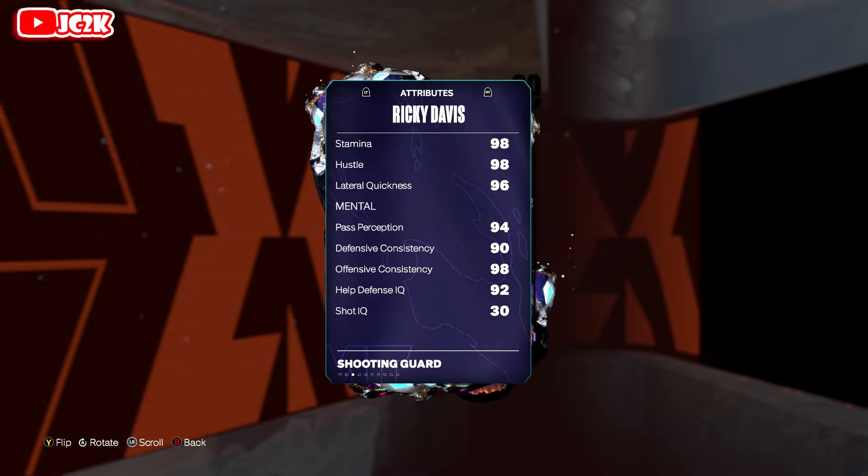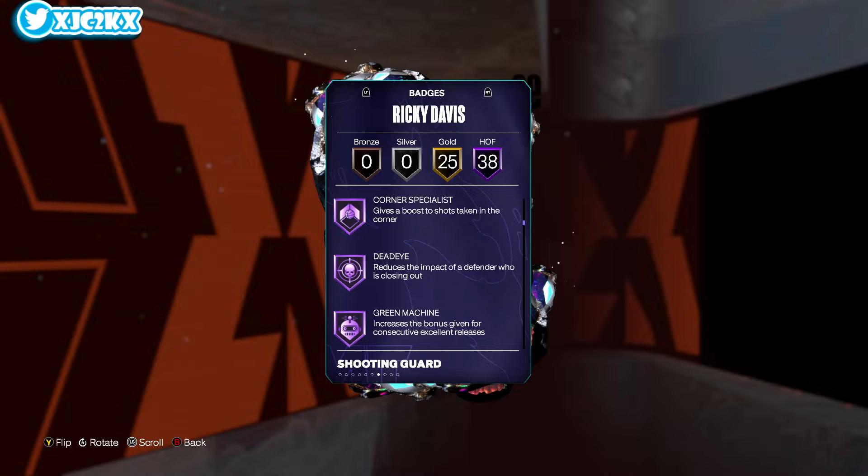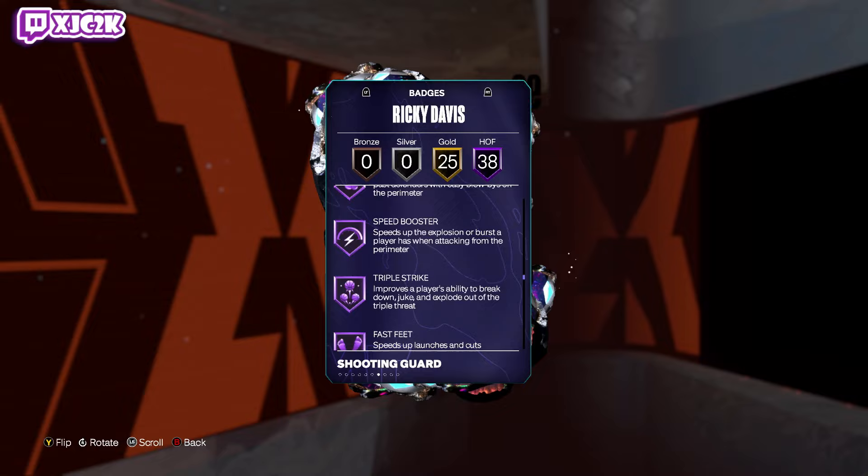Badges include Fast Twitch, Post Riser, Slithery, Agent 3, Blinders, Deadeye, Limitless, Handles for Days, Anchor, Challenger, Clamps, Glove, Rebound Chaser, Precision Dunker, Blow By, Speed Booster — really everything.